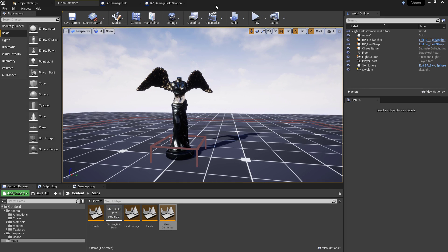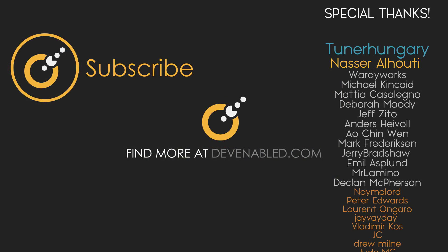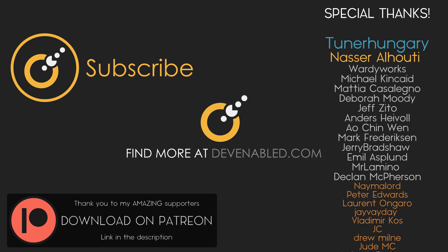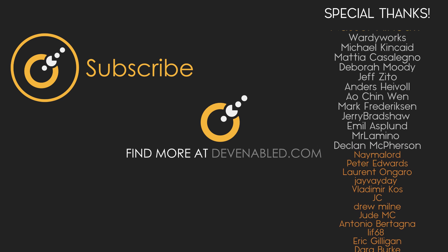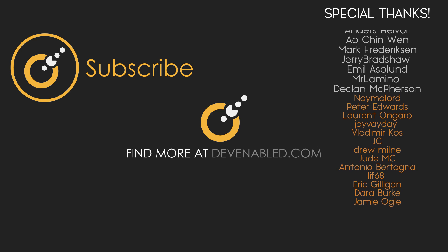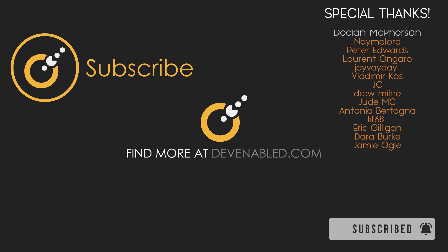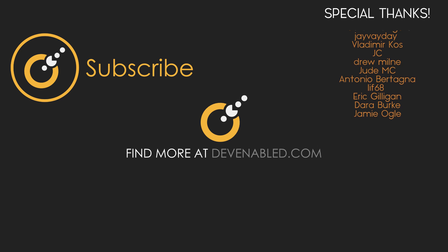Those were some other examples of using fields inside the new Chaos system. The previous topic covered structural fields for keeping things in place and controlling fractured pieces, and this video covered using fields to apply damage, add force, and interact with destructible Chaos geometry. If you want the project files I've been using, they'll be in the downloadable section on the Patreon support page. If you can't support but still want to help the channel, consider leaving a like, sharing the video, and subscribing with notifications for weekly game dev content. Thanks for watching, see you next time.